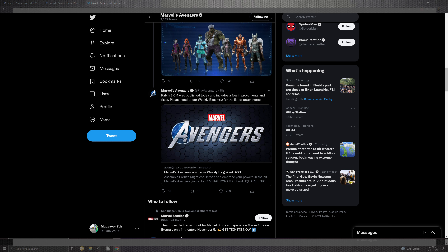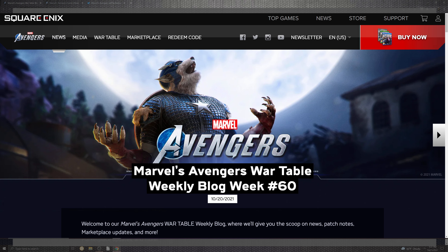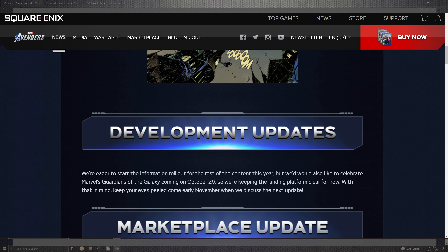Version 2.0.4 gives us the hashtag 60 update. As we dive into a closer look at the 1.50 update, which the majority of consoles will be seeing, you can see there's a cosmic threat event. Inside of this, we'll be seeing a lot of sweet content. The return of the spooky season is the cosmic threat event. From the 21st, which is today, going all the way up to November 4th, you'll have an option to run this special ops mission, so make sure and be prepared to jump into this.